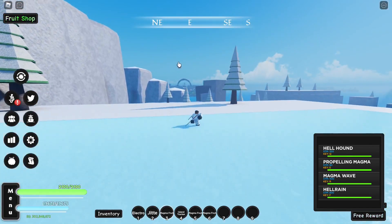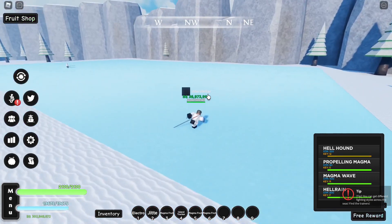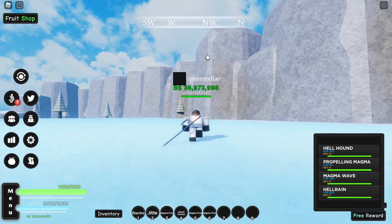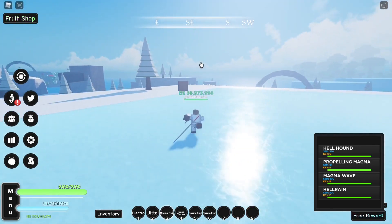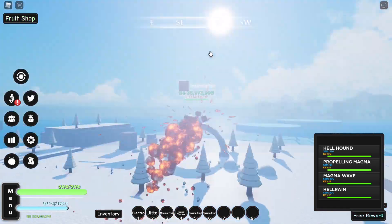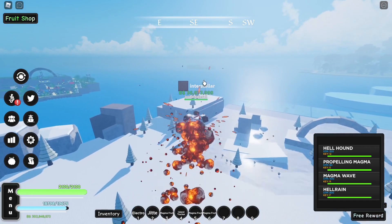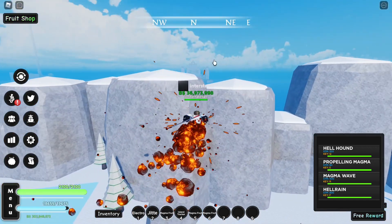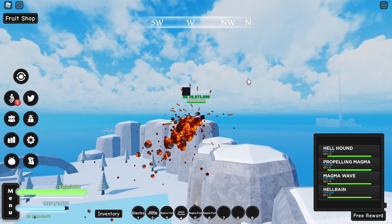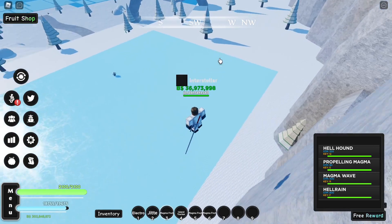I don't know how far the range is — I'm pretty sure it's infinite actually, I'll test it on Smoker after. Next move is Propelling Magma, it's the flight move. It literally just takes off your legs and you fly — that's actually really good. I like the little magma droplets too. You got the full trail and then you got the droplets — that's actually pretty cool. I like that a lot.